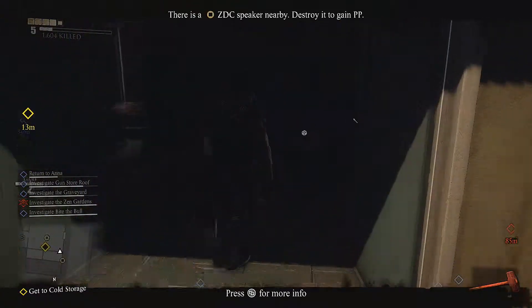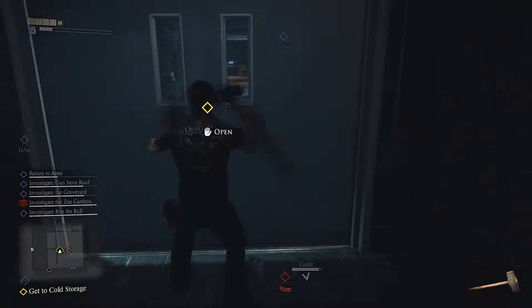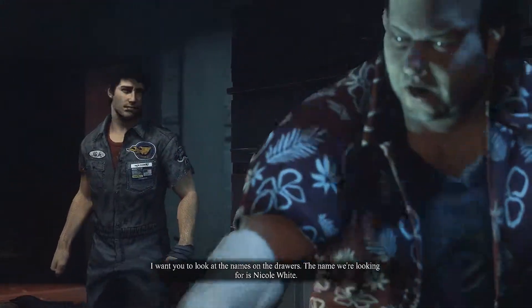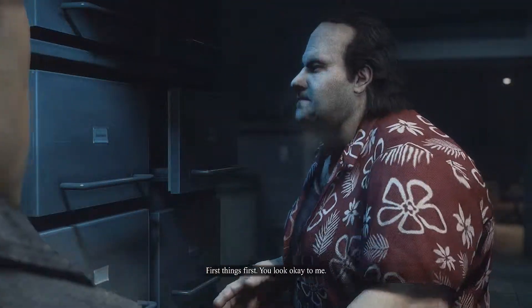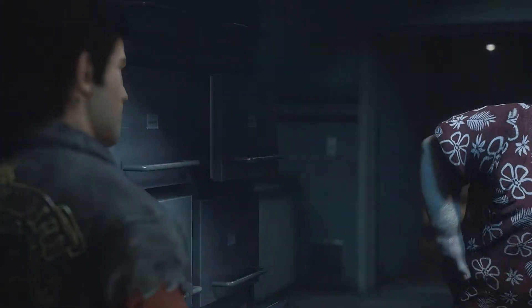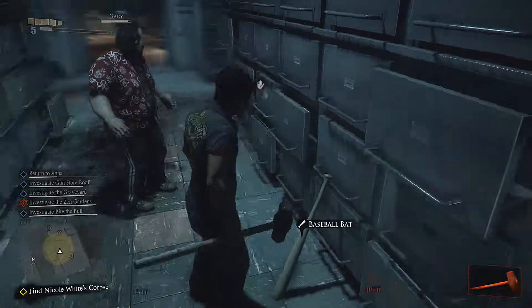Alright guys, I think we're down here. I hope y'all can see the quality. Somebody better fix the wiring. Alright guys, here we go. We gotta find this girl - I want you to look at the names on the drawers. The name we're looking for is Nicole White. Okay guys, so now we're back again. Now we need to find Nicole White's corpse.